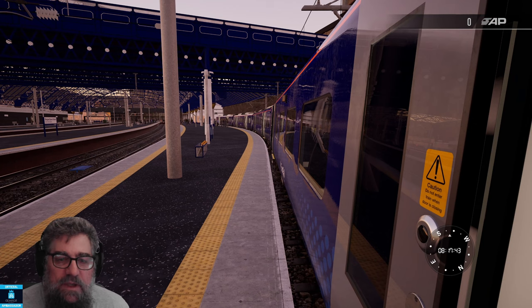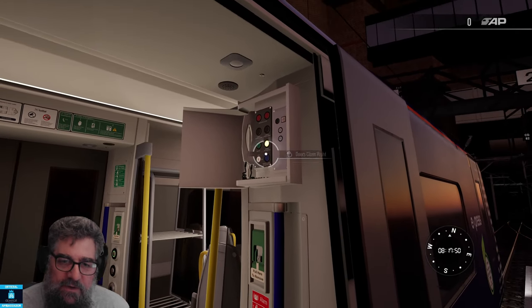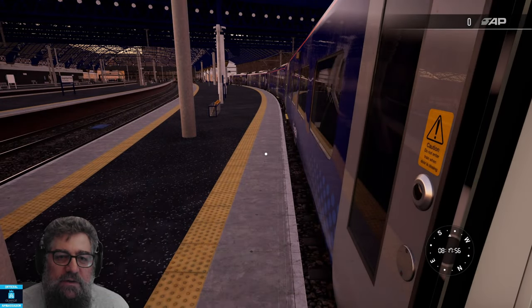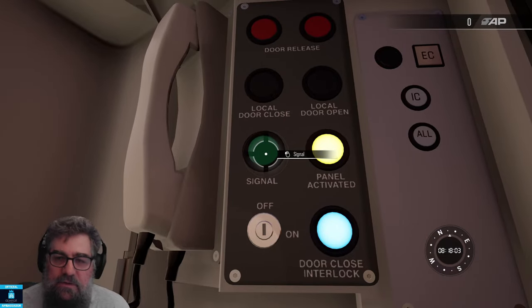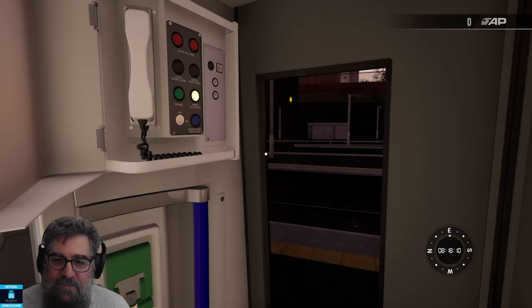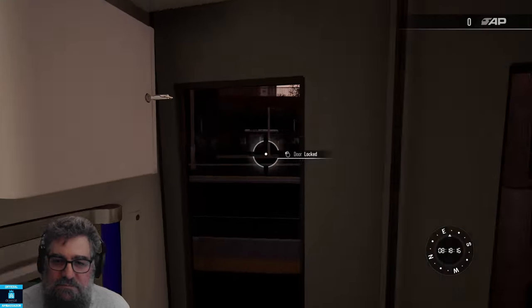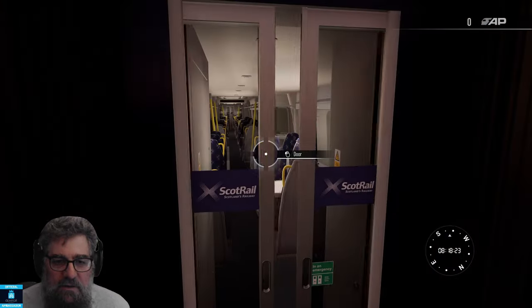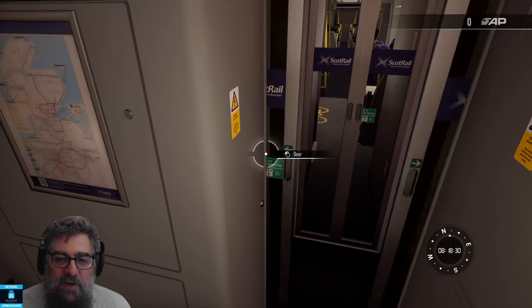There's a bunch of people down there but no one seems to be getting in or out. I have a faint suspicion I interfered with the AI driver when I opened the doors, so let's close our doors — that should close all the doors except ours. Indeed it has. We now go in and do local door close and let the driver know. He's probably going to open them again. All right, so he's ready to go. Let's head off down the back of the train, because that's where the guard normally works from. It'll get a bit noisy as we go through these intermediate doors.